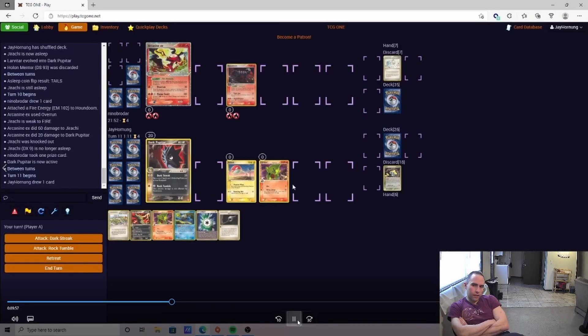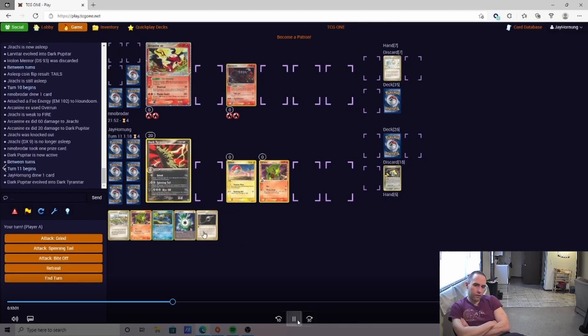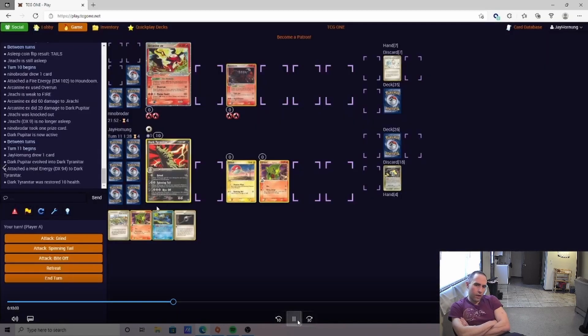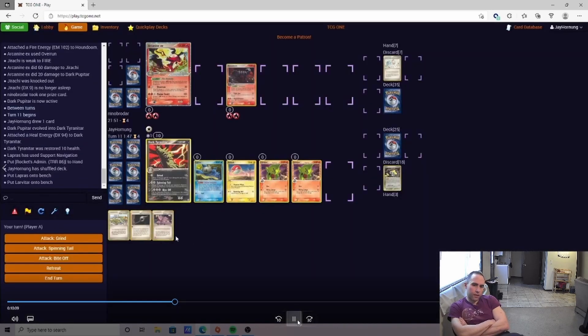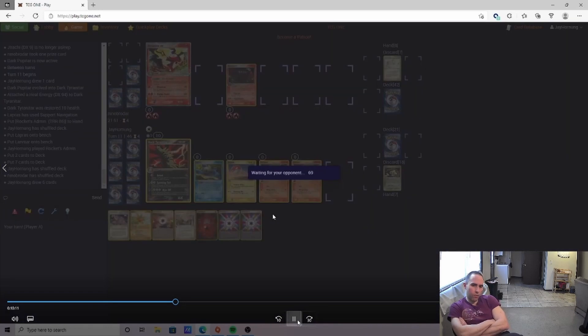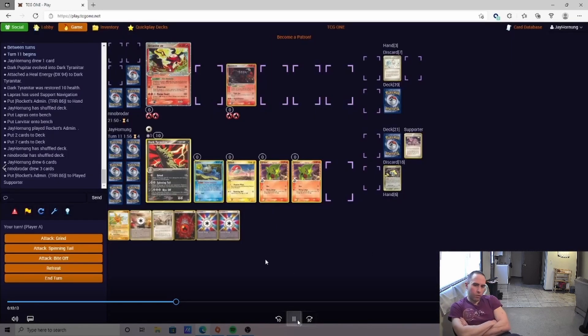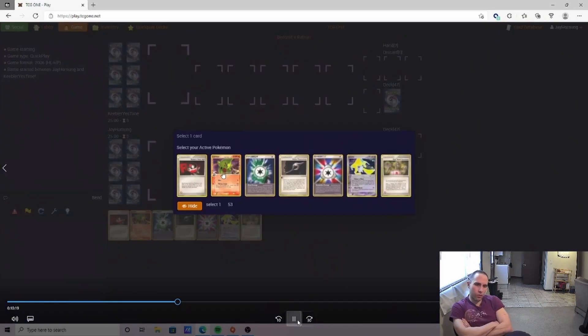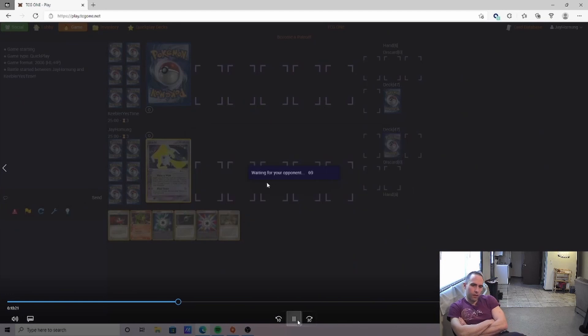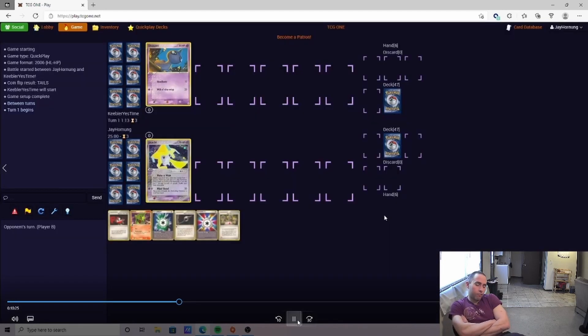We go for the Wishing Star and whiff hard. This is kind of our last-ditch effort to come back and win — we really need the Electrode EX and to get that energy back. We can't give up any more prizes without losing the game. Last chance: we attach that Heal Energy to Lapras, go for a Rocket's Admin for a full six cards, need to hit the Electrode — play it all down — and once again we whiff horribly. We had three or four different chances to hit the Electrode to win the game and just don't hit it. Unfortunate the Elms was prized, but it happens.